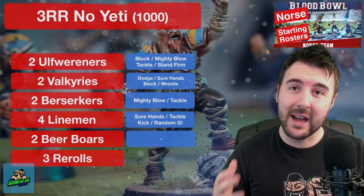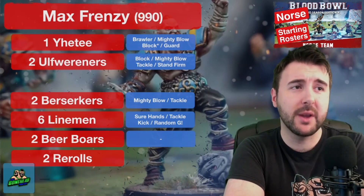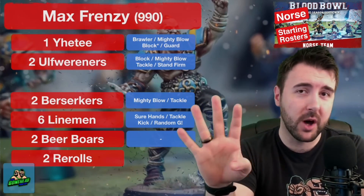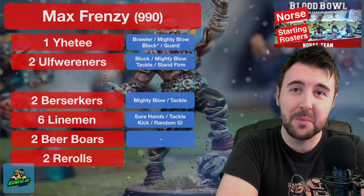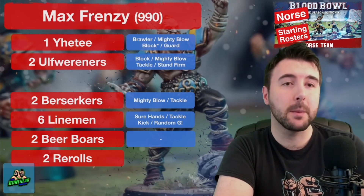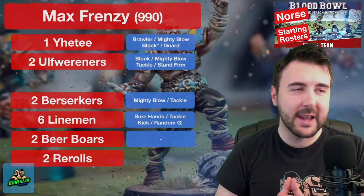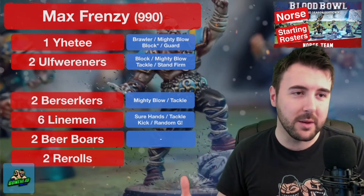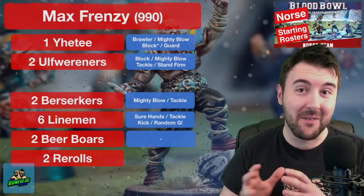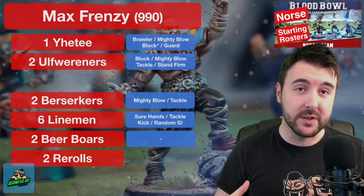The only thing you've got to wait for with that roster is 140k to add the Yeti later — or you can go max frenzy. At 990k you get one Yeti, two Ulf Wurreners, and two Berserkers — five frenzy pieces: one at Strength 5, two at Strength 4, and two with Block. This brawls dangerously and is backed up with six Block linemen. Because there's a little cash left over you also get two Beer Boars. Now this is the fun roster — two rerolls, frenzy everywhere — it's going to be risky, but there will be those games where it just comes into play.